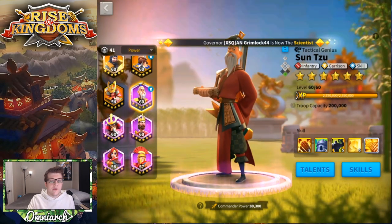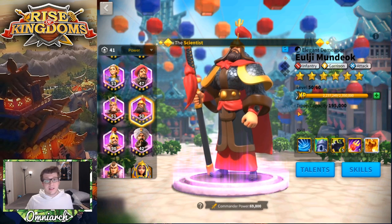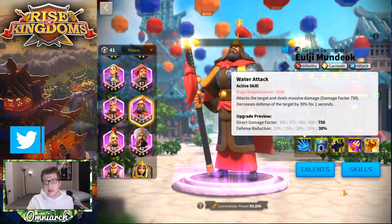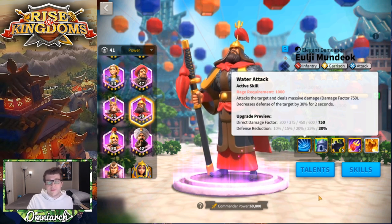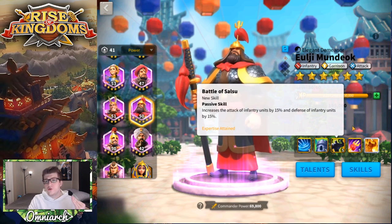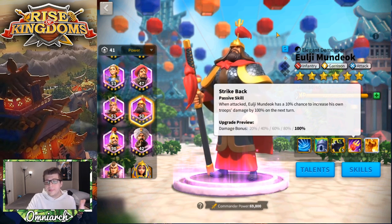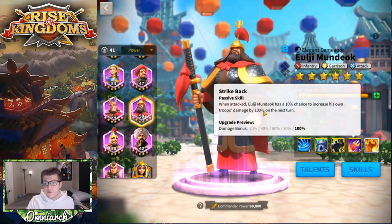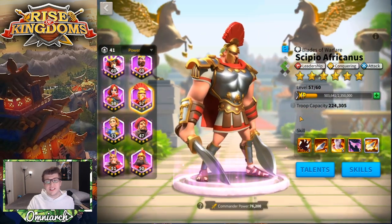If you build full infantry Sun Tzu, bring a secondary commander that also cares about infantry. Eulji Mundeok is really the only other epic commander focused on infantry right now — he applies a big debuff to a single target, though the two-second window makes it hard to land a Sun Tzu active skill hit in time. Still, you get strong infantry buffs from his Battle of Salsu skill, and there's a 10% chance the army doubles its damage on the next turn, which is very powerful — especially if Sun Tzu is surrounded and can fire into a large group.